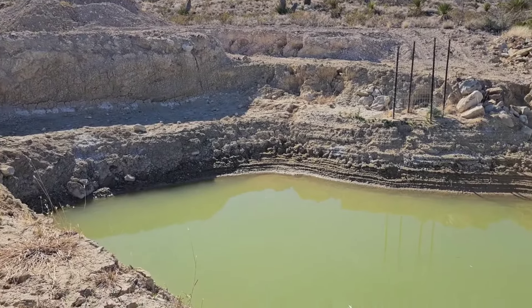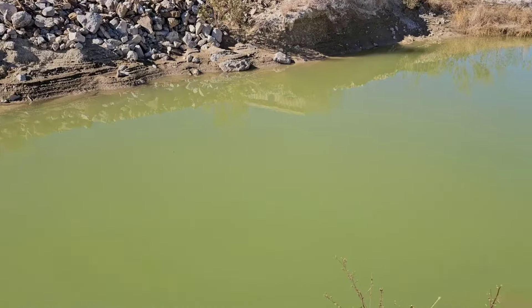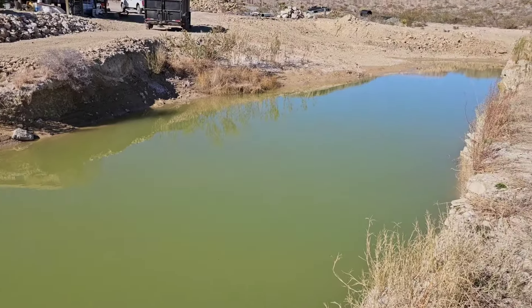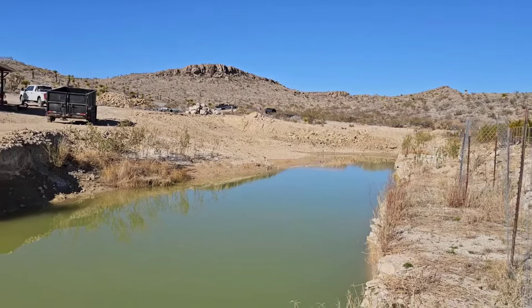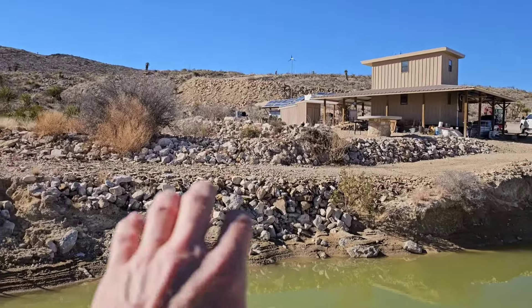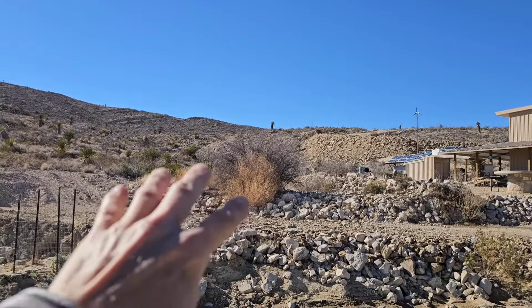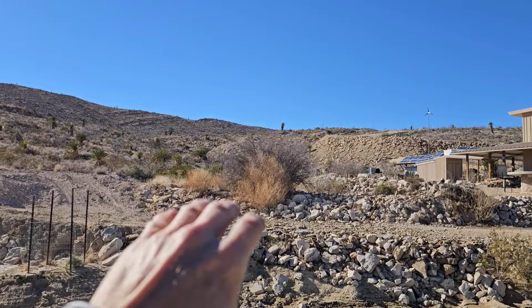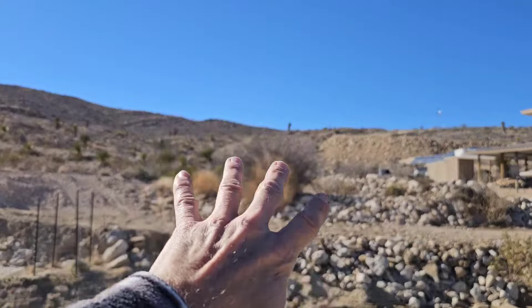Over the past nine years I've been slowly but surely digging out this end-of-property catchment. Every time you get about an inch of rain, depending on the soil type — it varies across the ranch — you lose about one cubic yard of soil that washes all downstream.